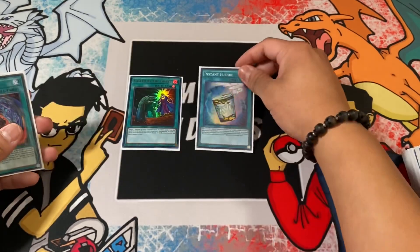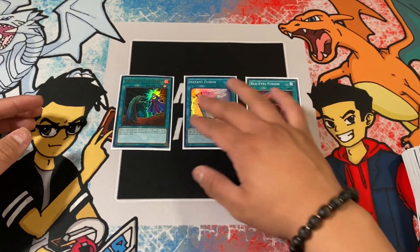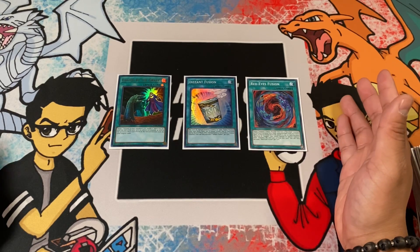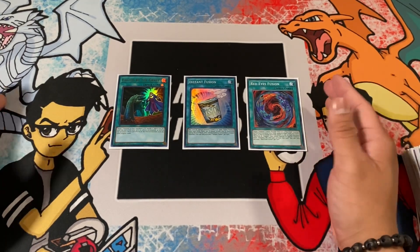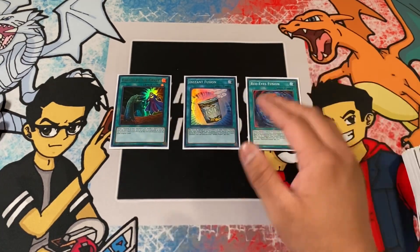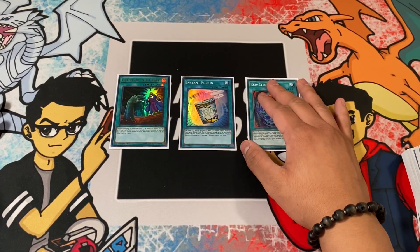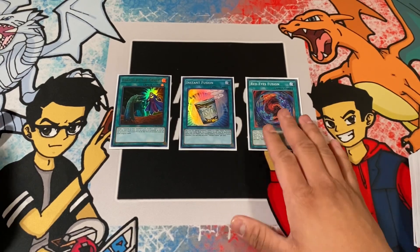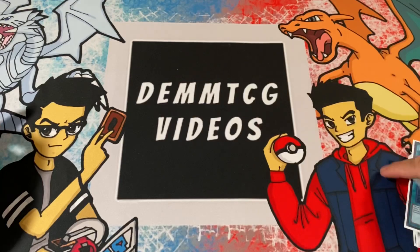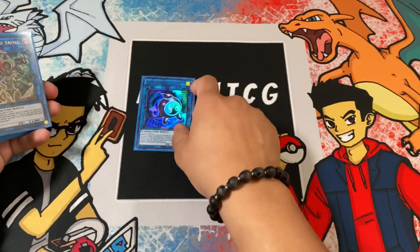To finish off the main deck: one Called by the Grave, one Instant Fusion, and Red-Eyes Fusion for the Red-Eyes package. Called by the Grave stops hand traps — a lot of players are running Ash Blossom, Droll & Lock Bird, Ghost Belle, and Dimension Shifter, so it's really handy. Instant Fusion targets Millennium-Eyes Restrict, another way to out hand traps. Red-Eyes Fusion gets out Dragoon.